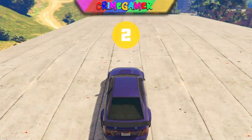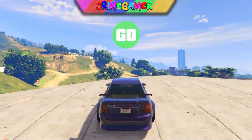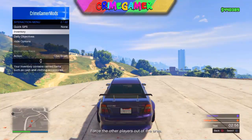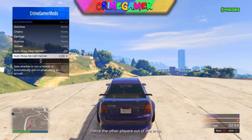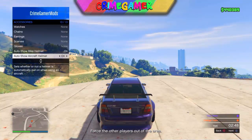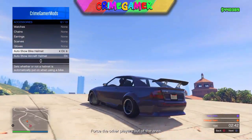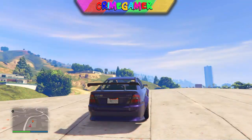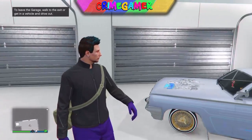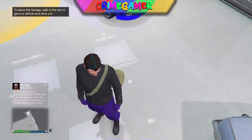So once you get into the game, wait until it says go, pull your interaction menu up, go to inventory, go to accessories, and scroll down to show all aircraft helmet and spam it for 10 seconds. Then do the same for show all bike helmet and spam it for 10 seconds. Once you've spammed it, find a new session and you should have the outfit saved.